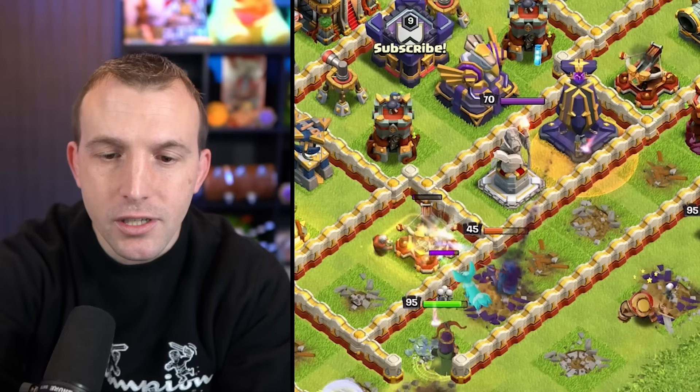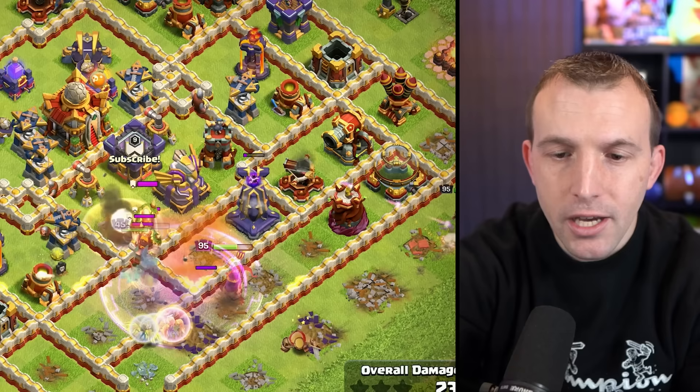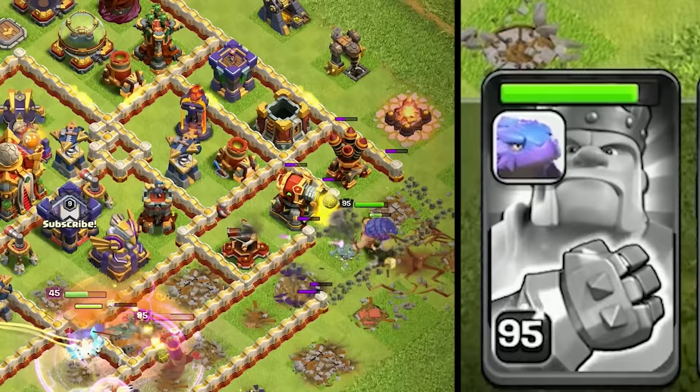Let's freeze that monolith because it's on the RC. Poison the defending root riders, put them in there for fun, and let's use a rage here as well, just to help support my queen and royal champion through that area. We've got the king's earthquake boots, so we can use that to get him into the back compartment, and now I think we can start with the E-drags.